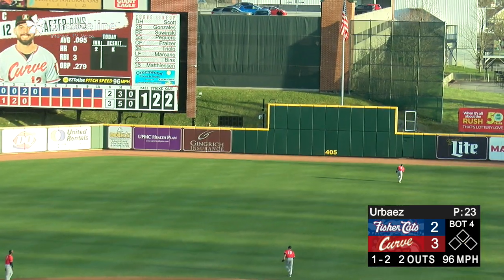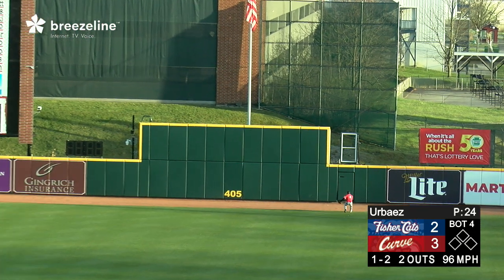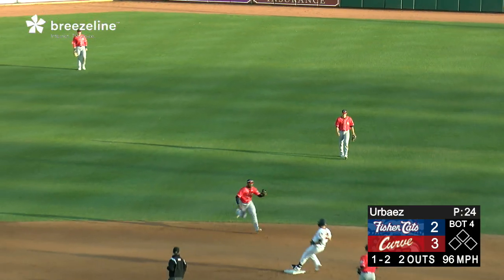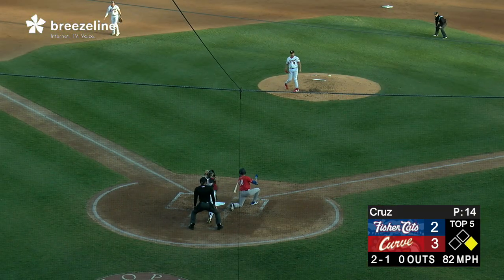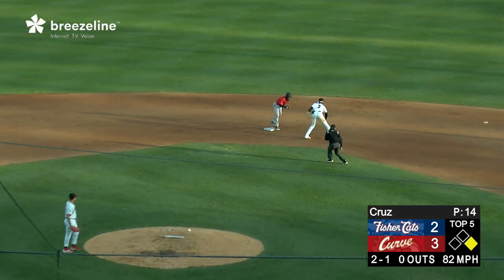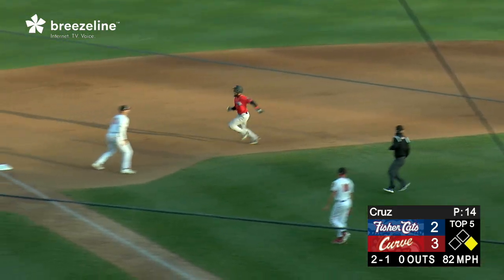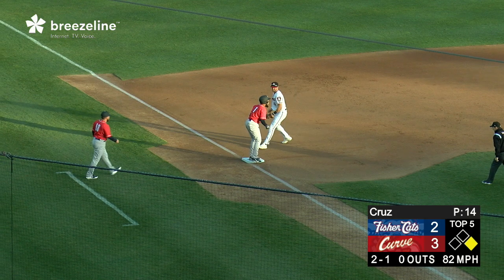Ben swings and scorches one out to center field, this one going all the way back. It's a one-hopper off the base of the wall. Barroa scoops this up and throws it in — a stand-up double. On a 2-1 toss, the runner is going. Morris couldn't hold up, the throw to second is off the glove of the shortstop. It trickles into shallow right field, and headed for third base is Barroa. The throw there is not in time.